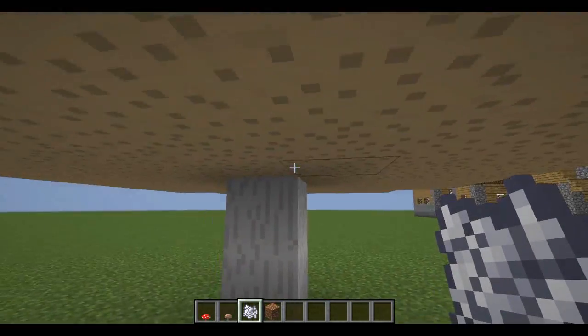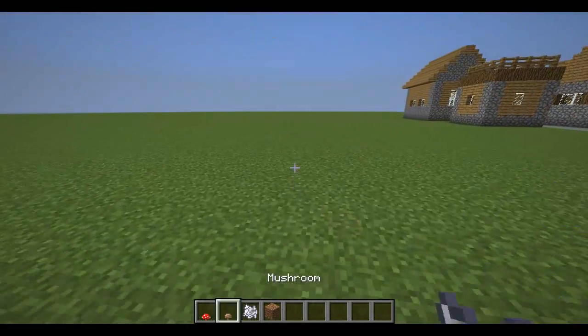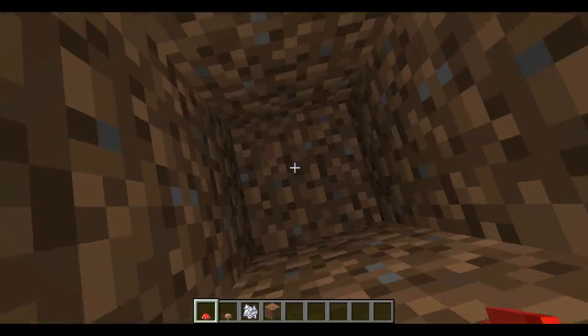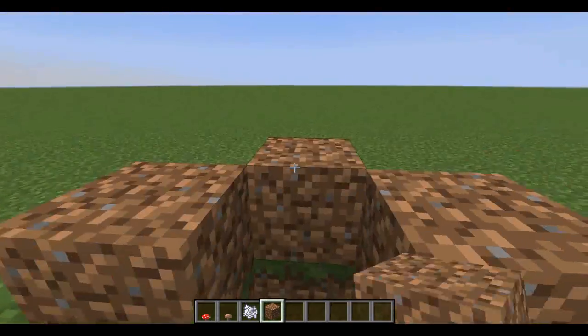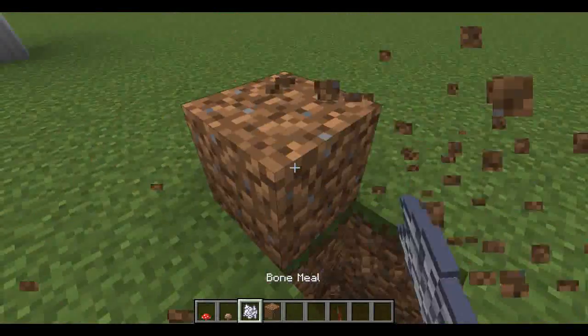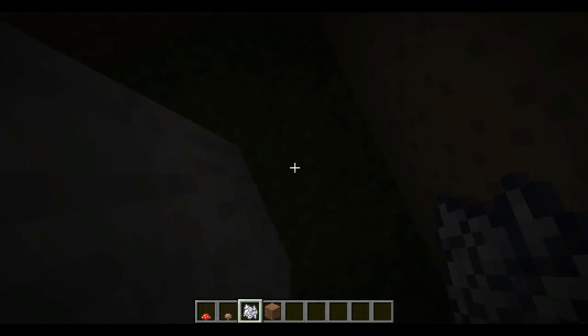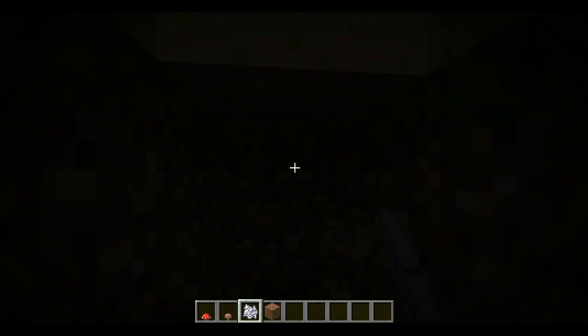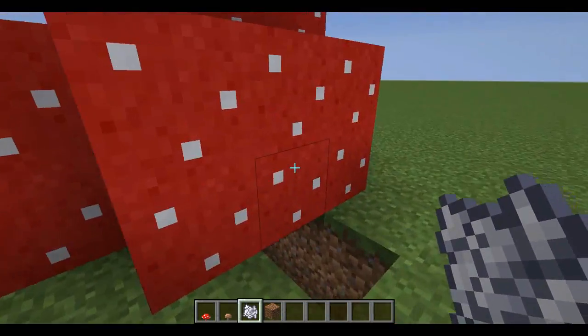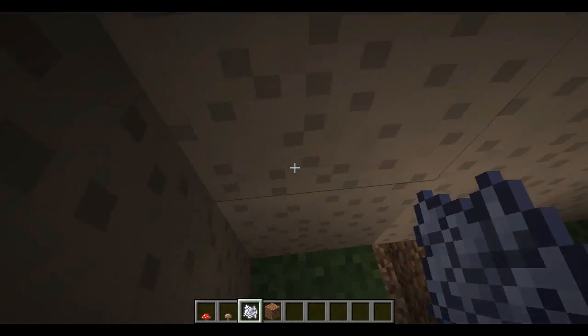Essentially this acts as a mushroom farming technique. This works on red mushrooms as well, and it works the same way. You just need to darken the hole with blocks like so, and then — bop. Red mushrooms have a tendency, because they wrap around, to form this shape.